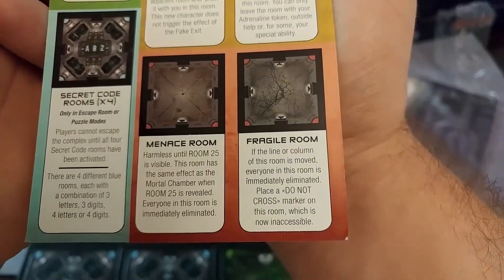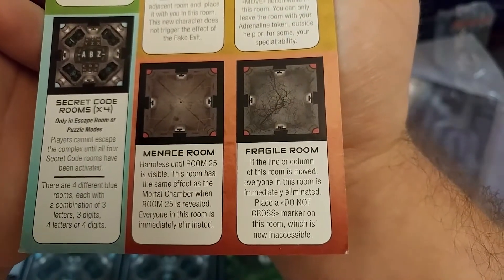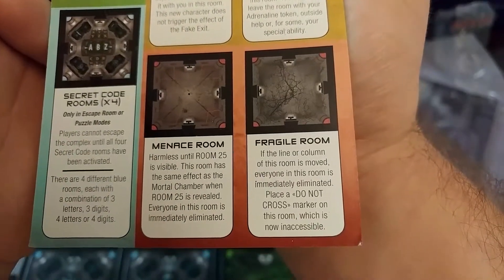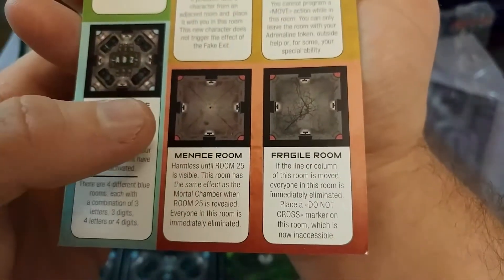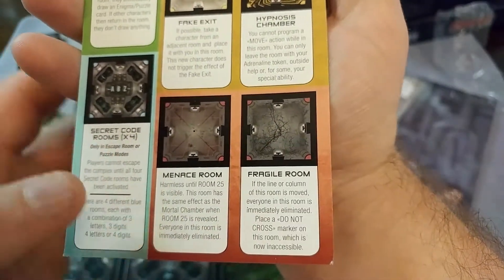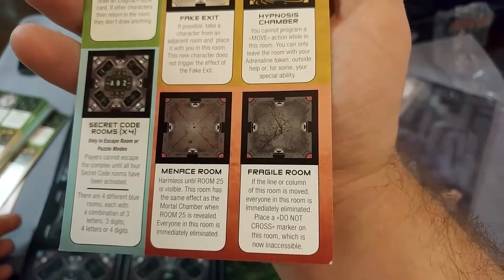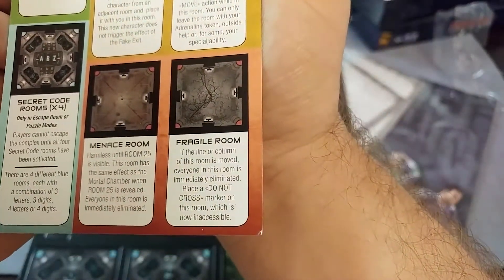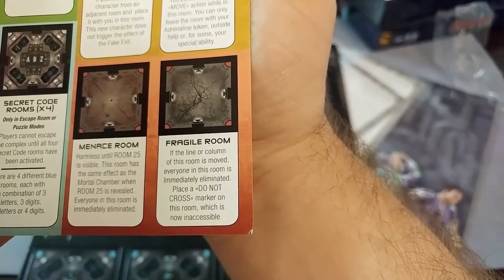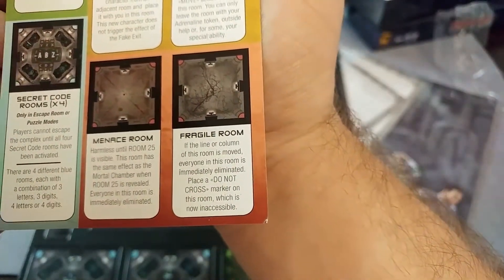The menace room is harmless until Room 25 is visible — it has the same effect as the mortal chamber once Room 25 is revealed, and everyone in it is immediately eliminated. It's perfectly safe until Room 25 is made visible. The fragile room: if the line or column of the room is moved, everyone in the room is immediately eliminated — place a do-not-cross marker and the room becomes inaccessible.